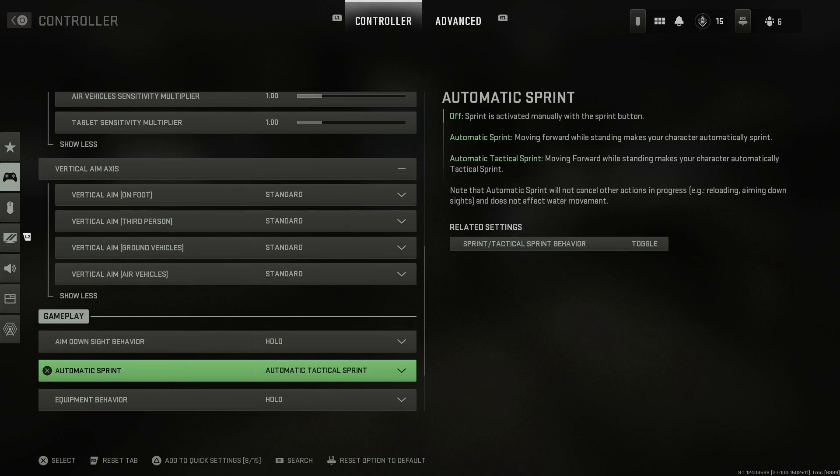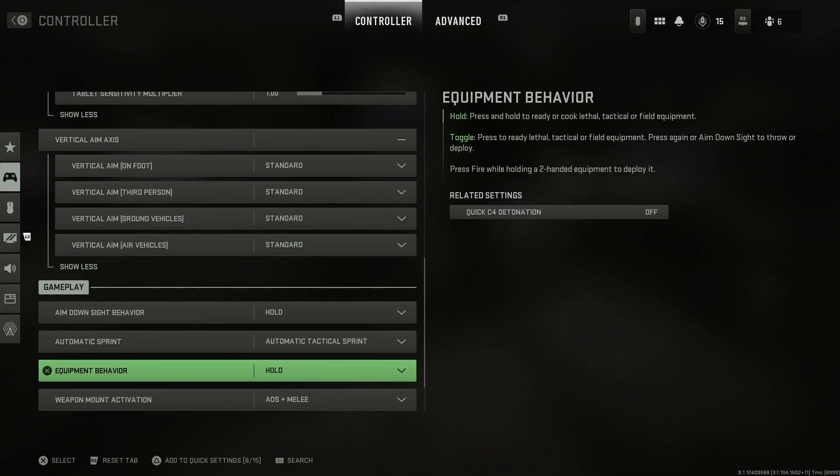Aim down sight behavior is obviously set to hold. For automatic sprint, I suggest enabling automatic tactical sprint — it'll definitely save the life of your controller. You just push forward and your character automatically sprints without having to push in on your stick. Equipment behavior is set to hold, so you can hold your Semtex and throw it whenever you'd like.